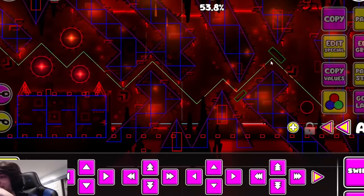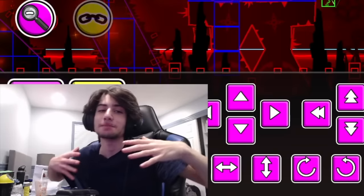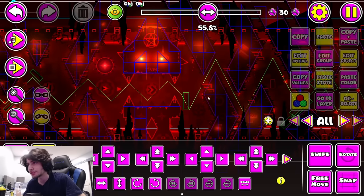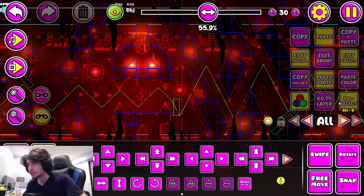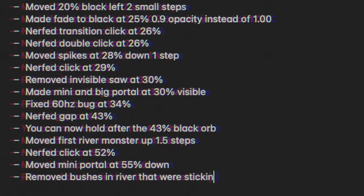We'll go one and a half again - and I think that's it for River to be honest. Oh, there's one more thing: I definitely want to do something about this weird transition into the mini. In my doggy nerf version I move this mini portal down here so it's a clean transition. I'm grabbing that, scaling it down - now we're talking. And another random bush sticking out - just get rid of it. Everything else in River should be fine.